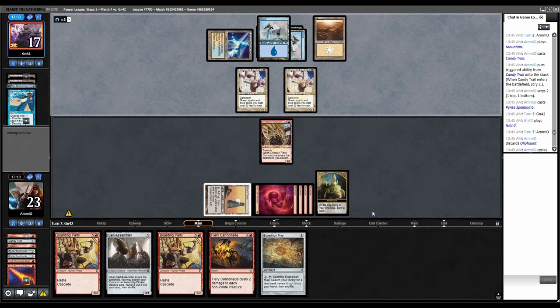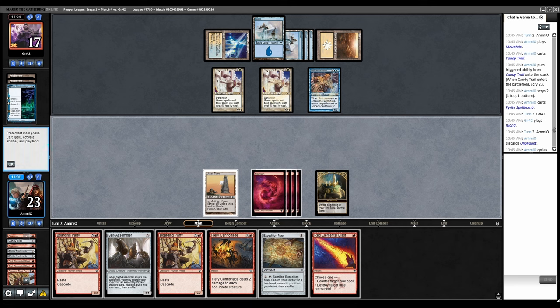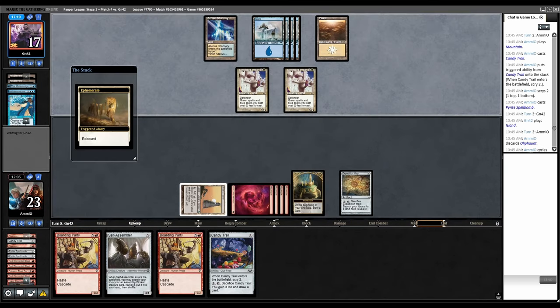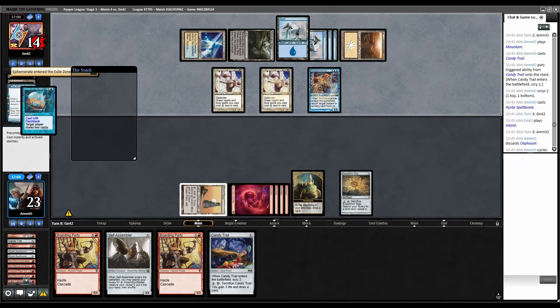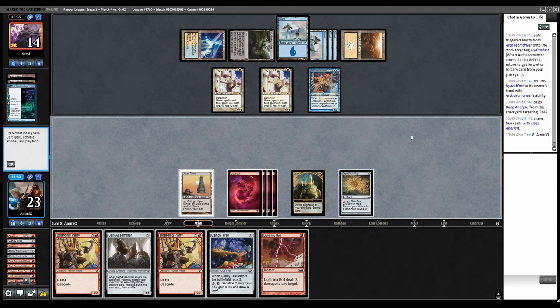Ephemerate their dude — they have Hydro Blast in hand now. I want to make sure this Ephemerate is not in their graveyard, so I'll Cannonade right now, and when they Hydro Blast it, I kill Archaomancer so they don't have the loop. Cannonade — then Map, end step Monarch. Ephemerate rebounds, they just blink a dude. Mortuary Mire putting Archaomancer back then casting Deep Analysis. They just reassembled everything in one turn. They have Hydro Blast back in hand — I can never stop this. What do I even do here?